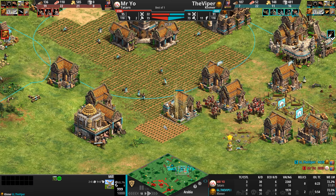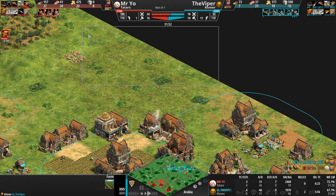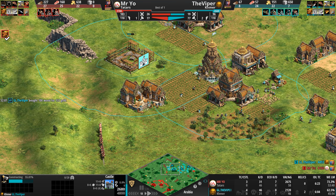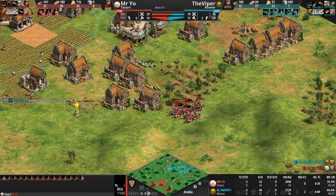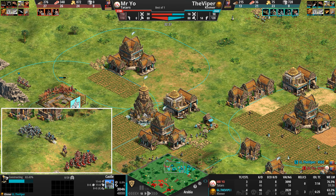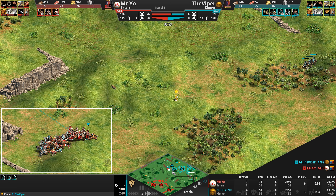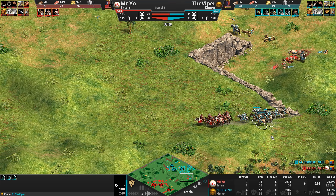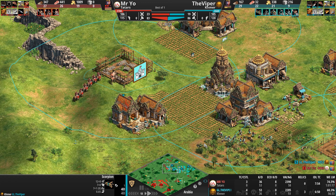It's funny that the Viper — muscle memory perhaps — places a farm right next to the mill when, as Khmer, he could place a farm right anywhere and it would be much more protected, even around the castle. Now ballista elephants are coming out. Mr. Yo continues to circle and gets wind of the castle, managing to scare away the villagers building it. The Viper has somehow accumulated three relics, and looks to have spotted the last one on the map as well. Scorpions with extra range — eight range — are also being pumped out.